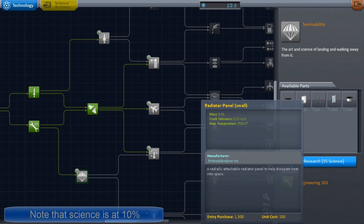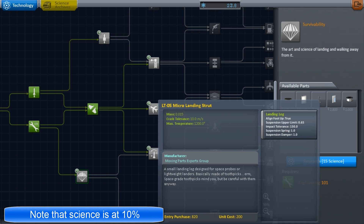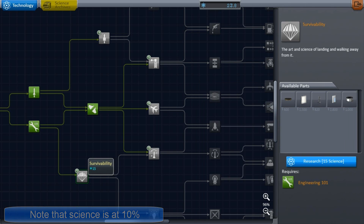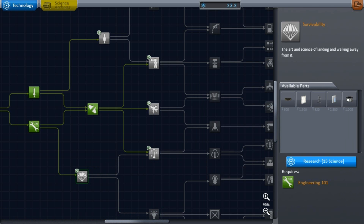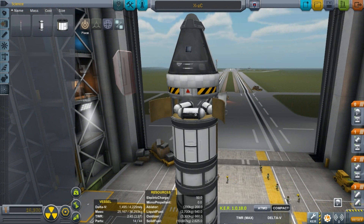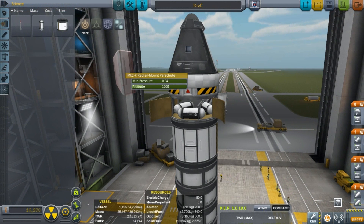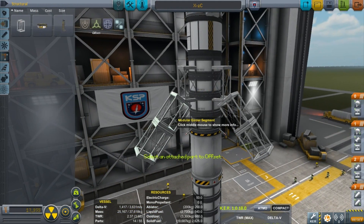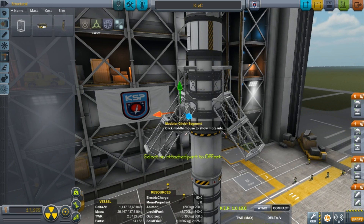The good news is that before re-entry I went ahead and took as many science experiments as I possibly could and put them inside the capsule, which saved some science. Now we have science to unlock some new stuff — survivability is the one I'm going for, for the heat shields, side parachutes, and that lovely little cargo bay so I can put the goo containers in there instead of having them catch a ride on the sides of the rocket.